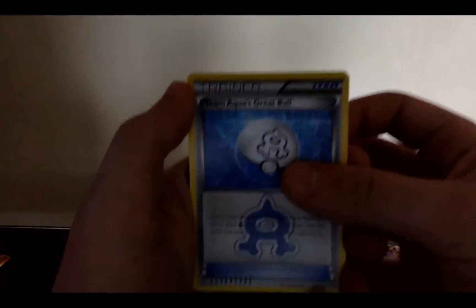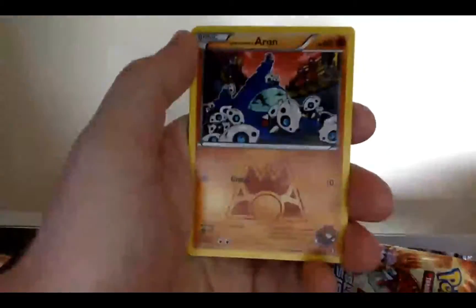And the last pack here is a Kyogre pack. Let's see if we can get that Kyogre EX that looks so good. I'm not feeling it, I don't feel confident at all — Team Aqua's Great Ball, Team Magma Admin, Lairon, Aron, Mawile, Team Magma's Great Ball, and again Aggron. So that is the double crisis set done.